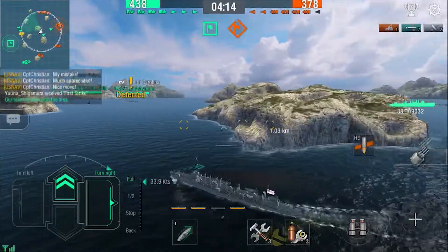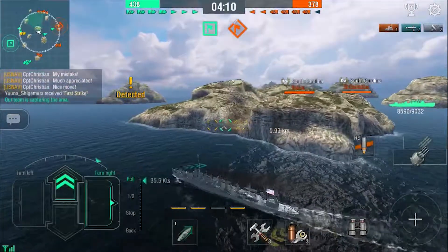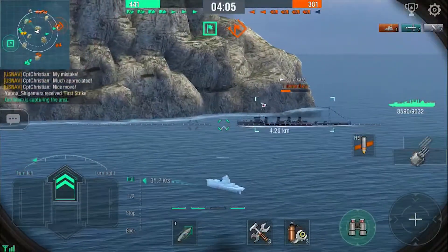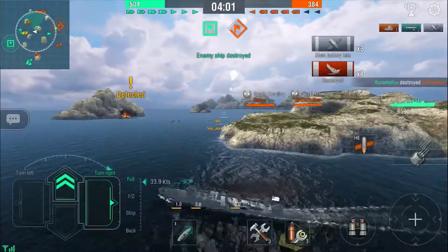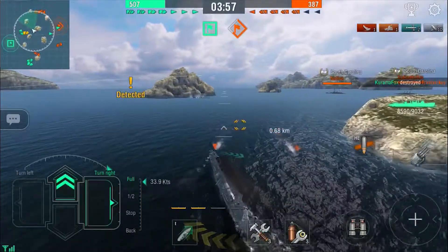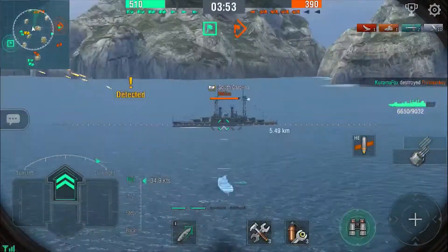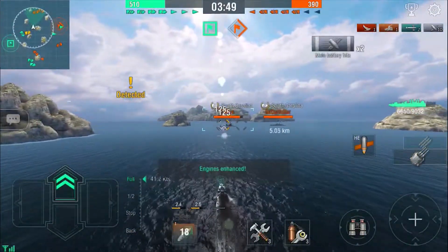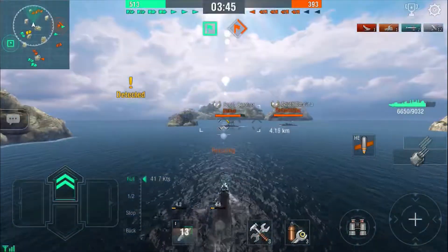At this point we see that there are two ships to our north, and we have an advantage, so we turn around the island. It's very important to come around the island, because if we tried to turn directly in front of it that would put us into unnecessary risk of eating fire. By taking a slightly longer path around the island while we have an advantage, we mitigate any damage that might have been taken — as we can see when they try to shoot us, but as we have already committed to the turn, they whiff their shots. In all ships, especially destroyers where you don't have much health, avoiding unnecessary damage is obviously a great thing.